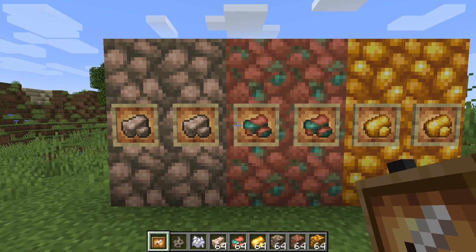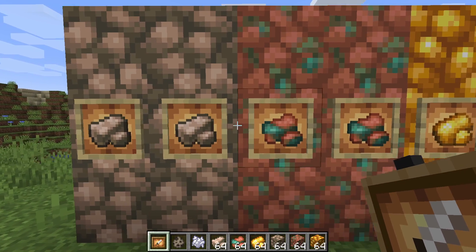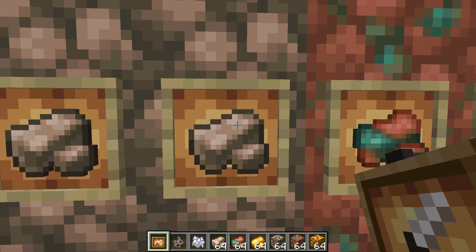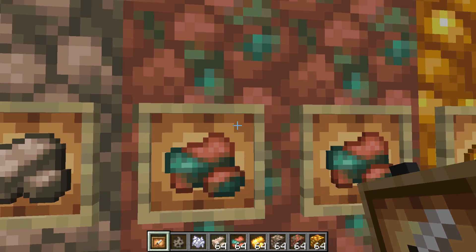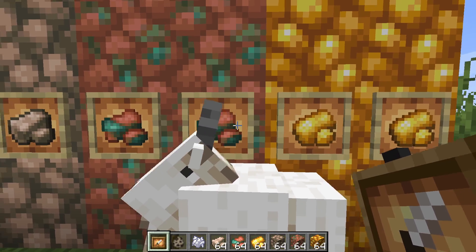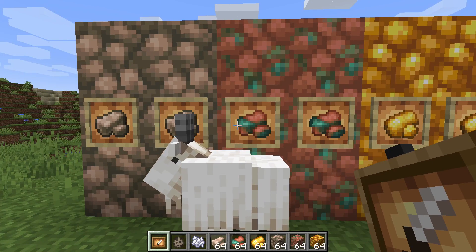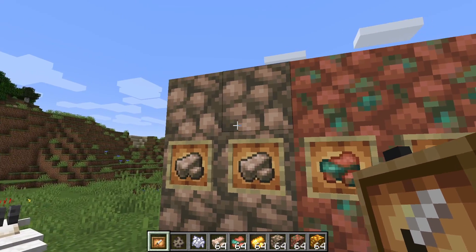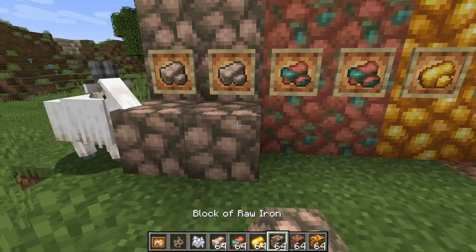It feels like this is all the same texture over and over again, but if you look at it there are slight differences — it has four pixels on the top, this has three, this has three. They're all unique kind of, but they're also very similar. But then we have the best part: blocks of raw materials.